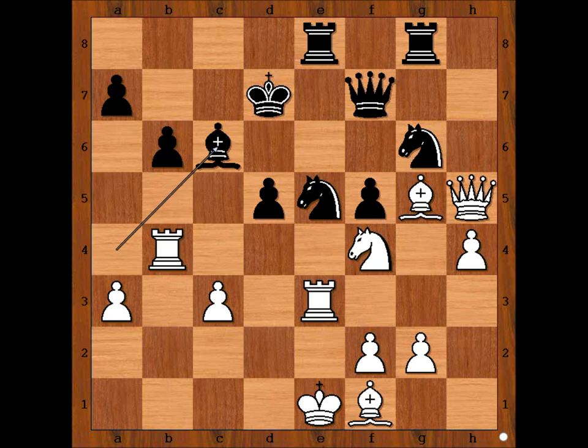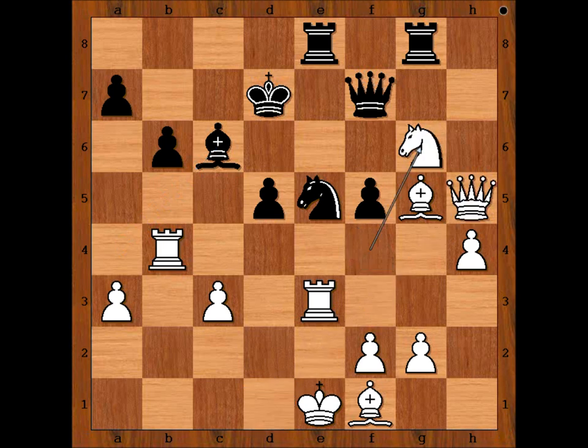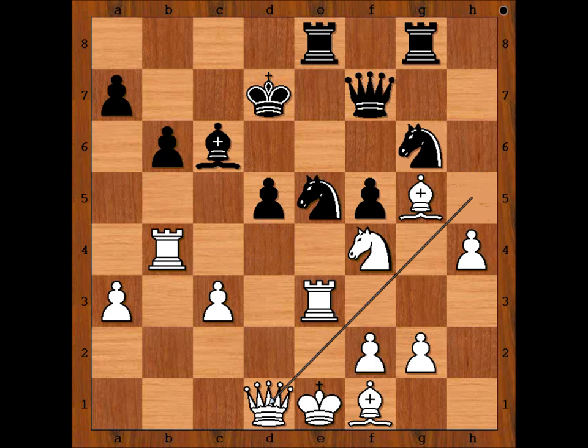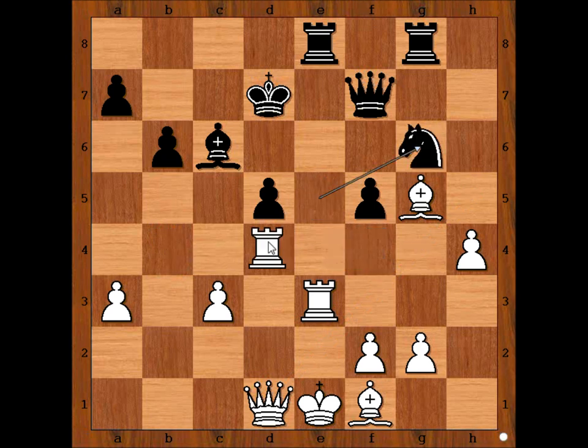It is White to move. Tal played Queen to D1. It looks like Knight takes on G6 is also good for White — after, say, Rook takes, Rook to D4, White is better. But Tal had a different plan. He played Queen to D1. Knight takes on F4, Rook takes on F4. Knight to G6, attacking the Rook. Tal played Rook to D4.